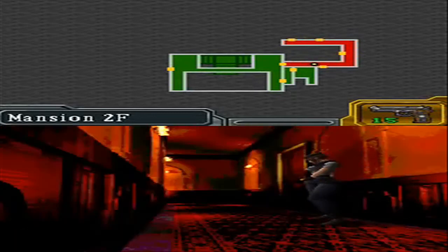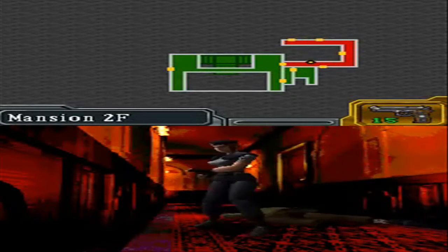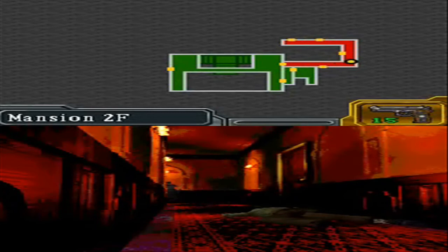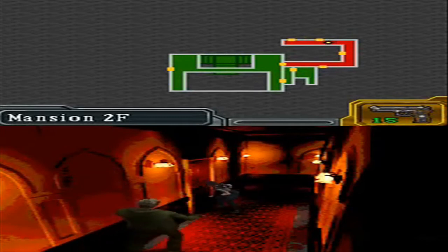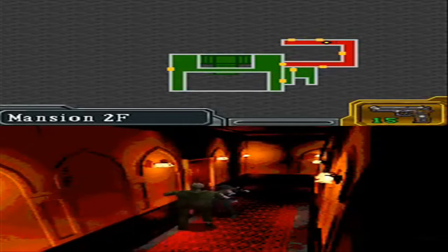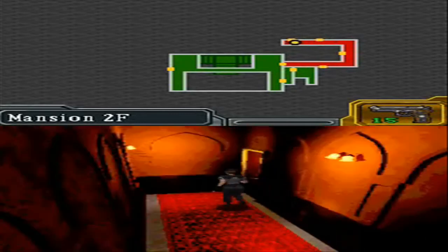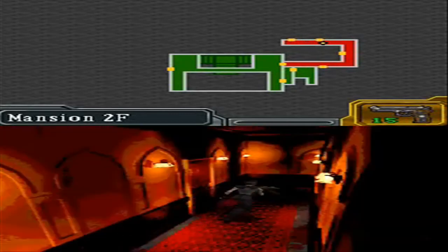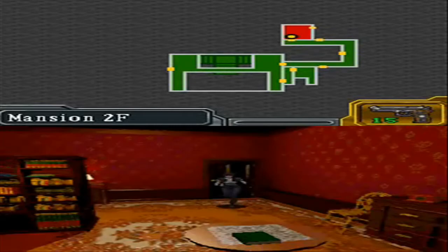The knife in this game — in this port at least — is a lot more usable than the original version. In the original version, it was a weapon that took up a slot in your inventory, and it had a fairly small range, so it was almost completely useless. In this one, the tactical knife feature from Resident Evil 4 was implemented, where all you've got to do is press L1 and it summons the knife, which has a much larger attack range and doesn't take up an inventory slot. How very convenient.